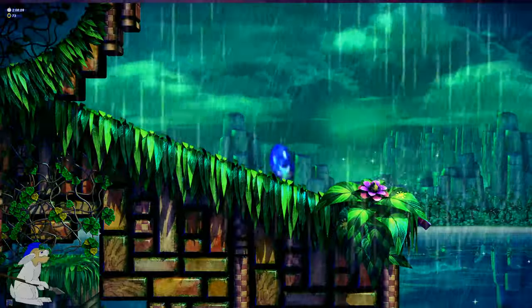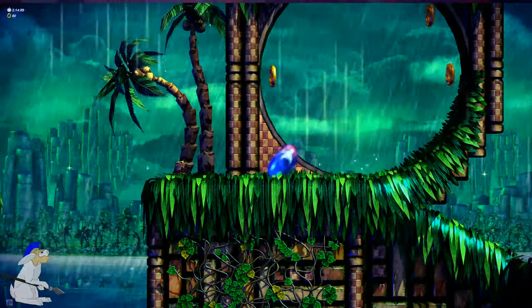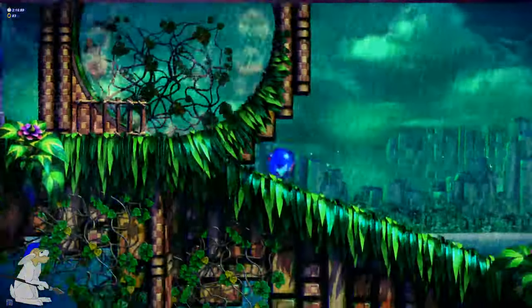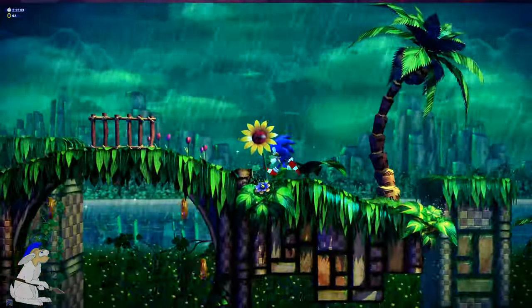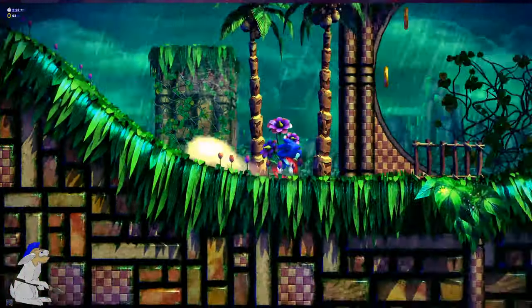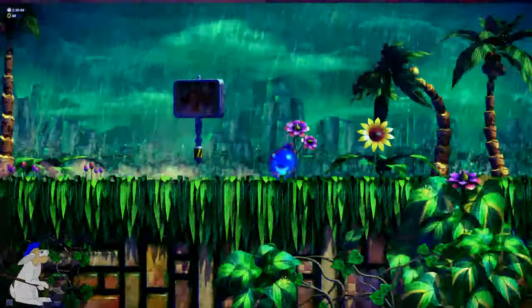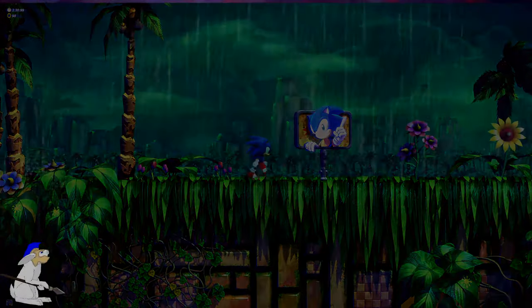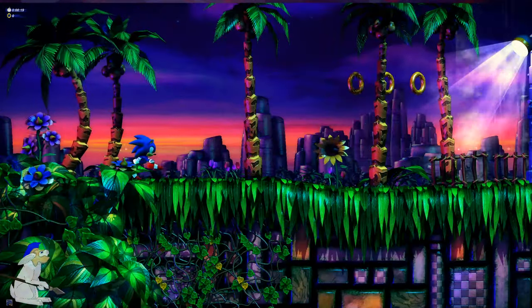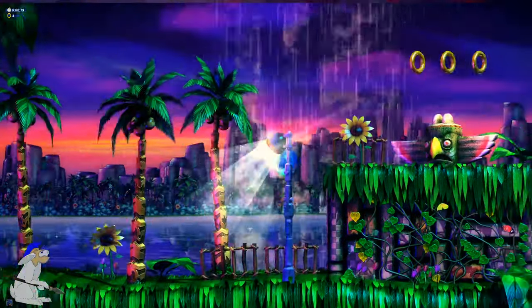You guys may also notice in the background — I didn't notice this earlier — but when you get up high and you can see the water, you sort of see all those little glints. What I find really cool is they're actually the same kind of glints that you would see on the beginning of Sonic 2 — on the opening screen, those little flashes. They're pretty much the same thing, and they really work in this, although perhaps not in a rainy setting.